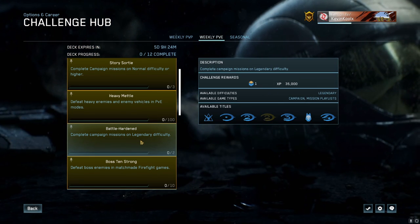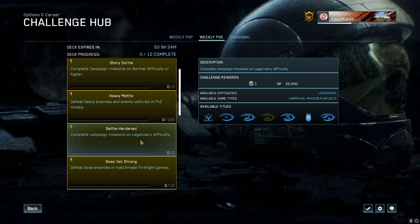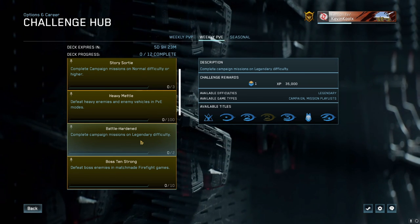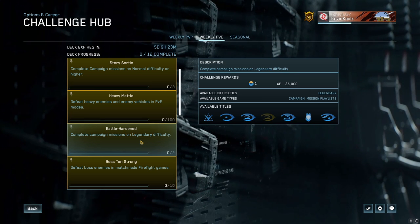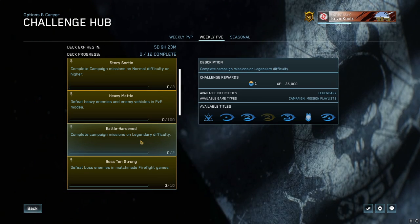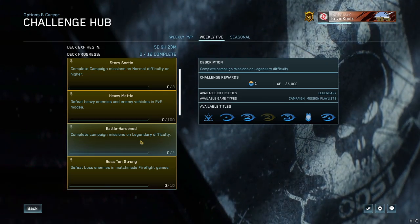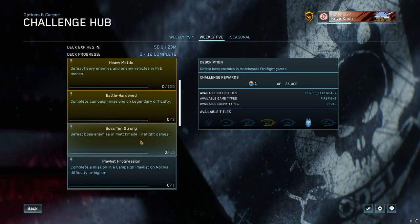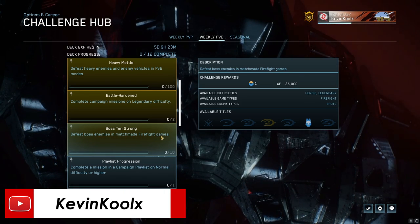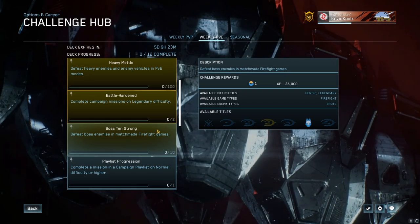Battle Hardened requires completing campaign missions on Legendary difficulty — you only need to do two. I'd highly suggest doing one of the more introductory levels on Legendary, like Sierra 117 in Halo 3, so you can get through it just fine. Boss 10 Strong requires defeating just 10 boss enemies in matchmade Firefight games, which you'll get naturally as long as you play enough Firefight.